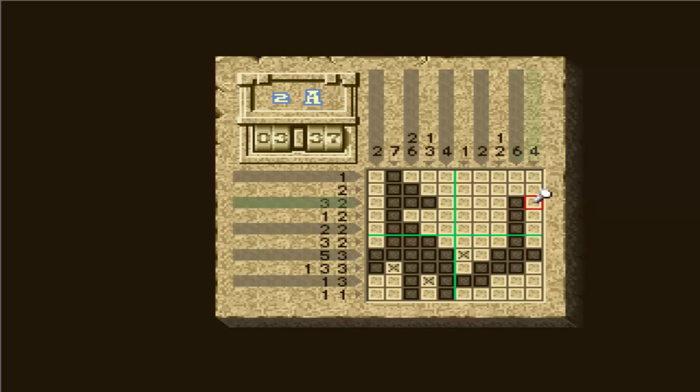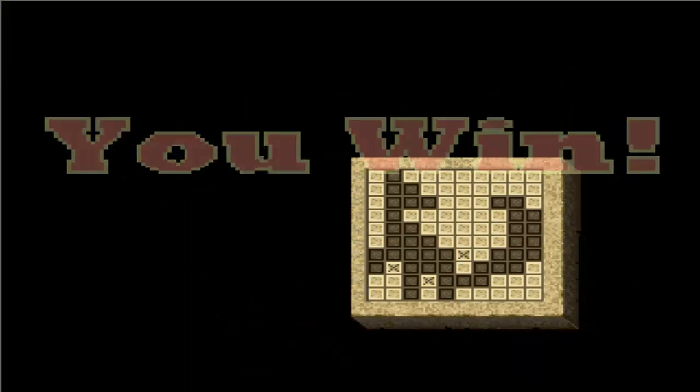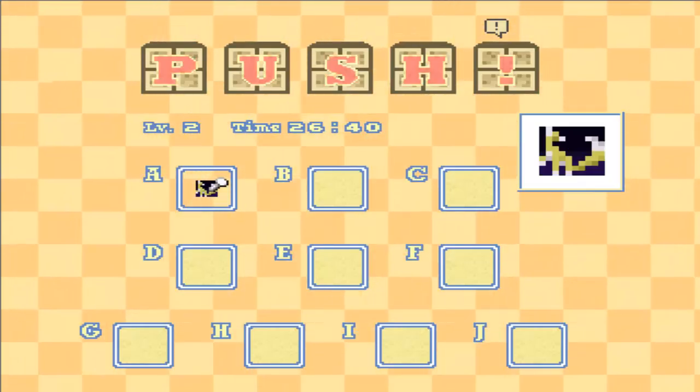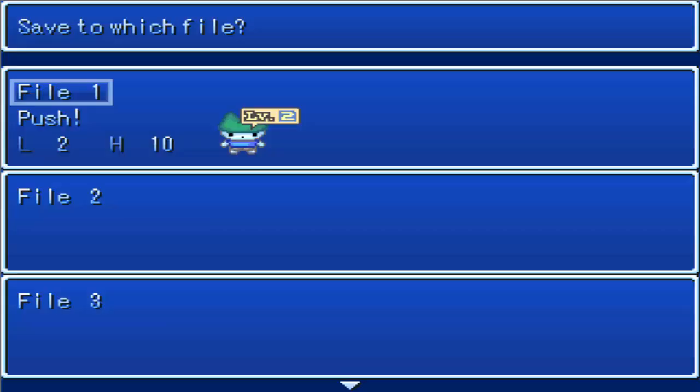Okay, so that's a two. Five. Gotta think carefully here. Okay, that takes care of that one. That's already solved. So this has to be a four here. A fox. Man, that's one ugly looking fox because it's yellow. Heard of gray foxes and stuff, but never yellow foxes.